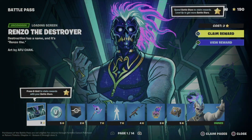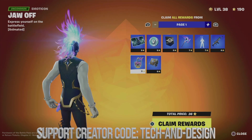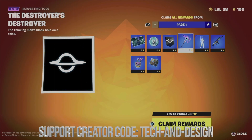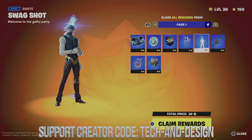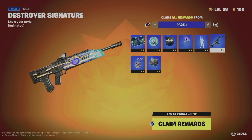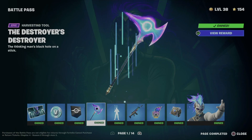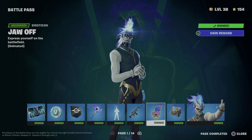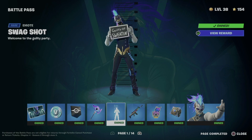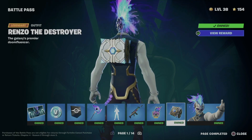I quickly changed skins just for the video. You guys can see this — you'll be getting this skin, plus the back bling, banner icon, harvesting tool, and this awesome emote. Let's not forget about the wrap. Let's go ahead and claim rewards and it should say owned for every single thing. This is the best way to go about it so you won't have any problems unlocking anything.